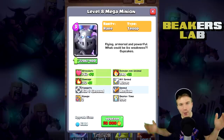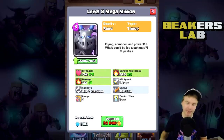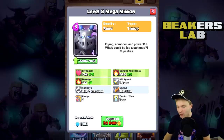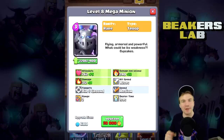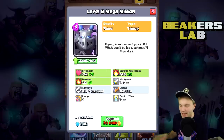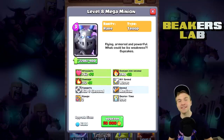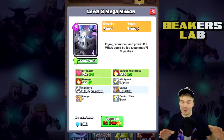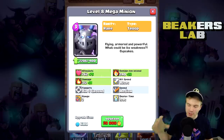Hey, what is up guys, welcome back — I'm Beaker, welcome back to Beaker's Lab. Today we're going to be talking about the new cards coming to Clash Royale. There's a bunch coming but this is the first one and I love it, man. This is called the Mega Minion. We've got a level 8 one here, you guys can see the stats. Level 7 is pretty similar, just subtract about 10 from most of the stats. Let me know what you think — first impressions!